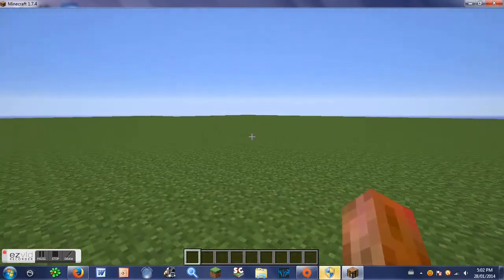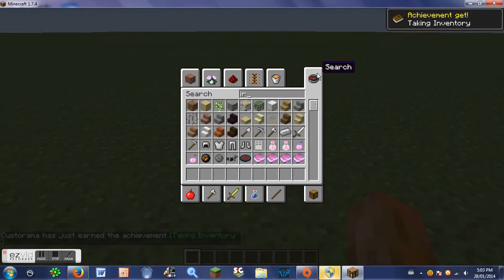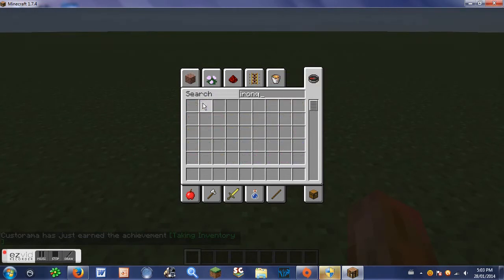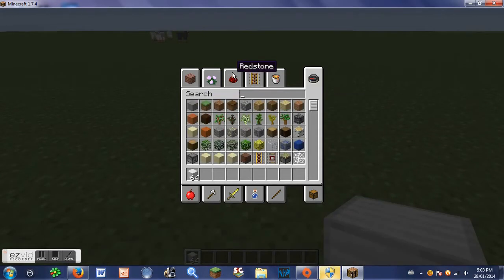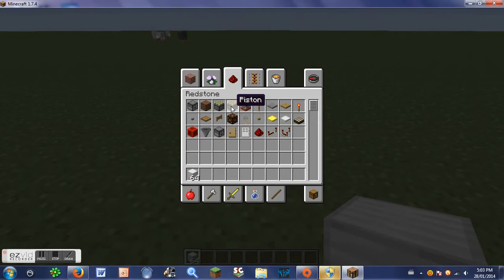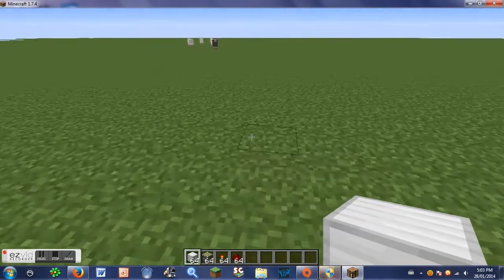We don't have to worry about any terrain getting in our way. What we're going to need is any block you're going to build your doors out of — I'm going to choose iron today. We're also going to need sticky pistons, some redstone, redstone torches, and a pressure plate.